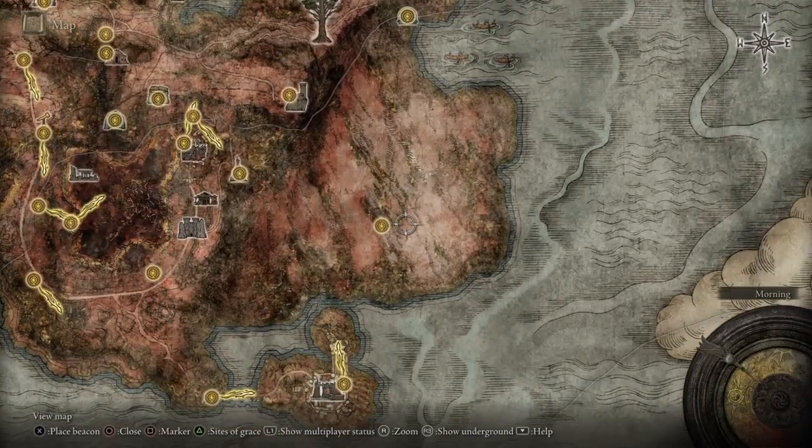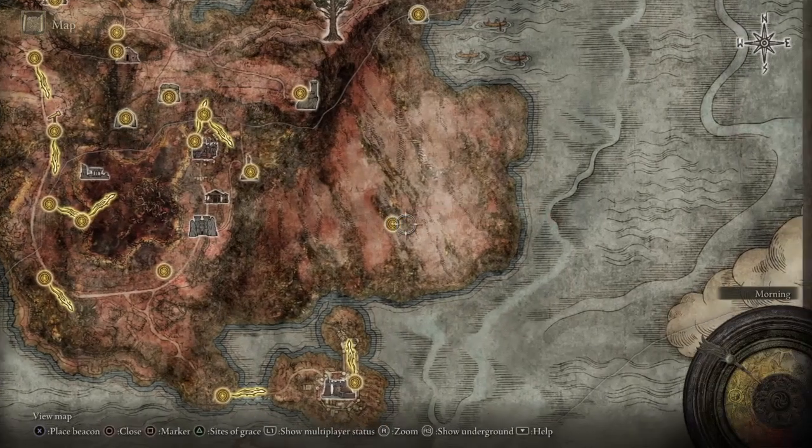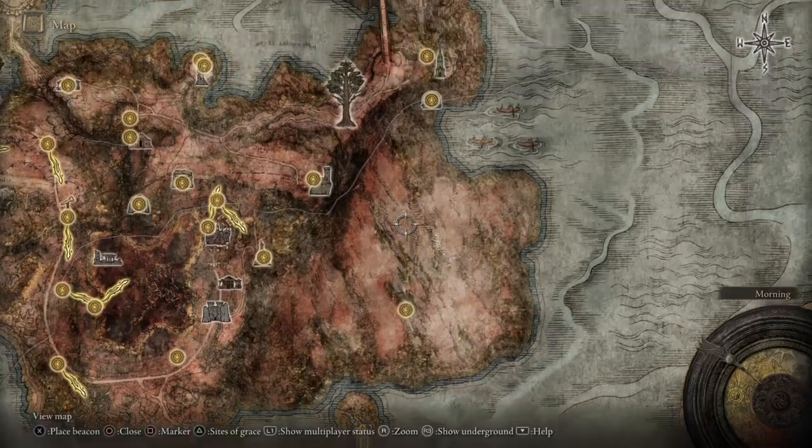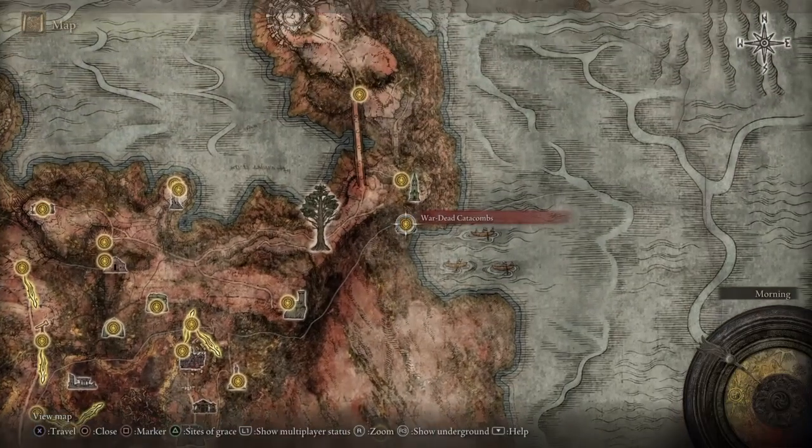After defeating him you get the Starscourge Radahn grace point. From there, run north — just run north — and you'll come across the Watered Catacombs.